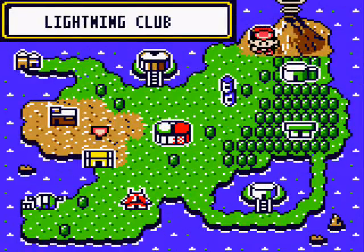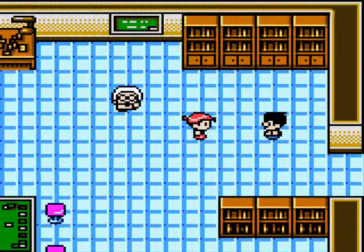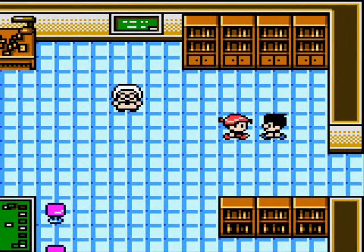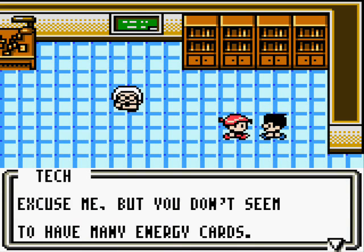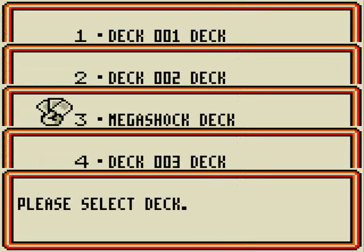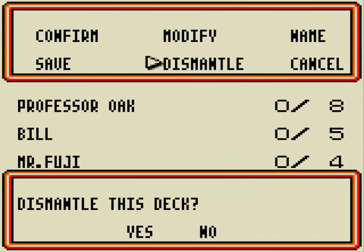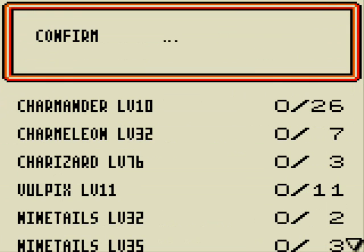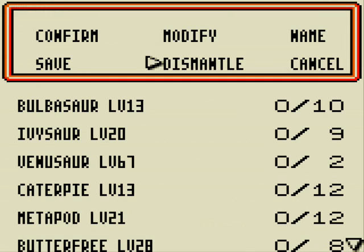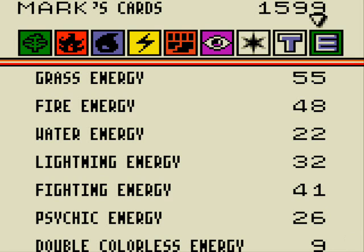Now we're going to take a quick trip back to Mason Laboratory and talk to this tech over here. Since we don't have any energy cards with us, he's going to give us some energy cards — in fact, he's going to give us ten of each. We'll dismantle all three of these decks. When we check our cards, we're fully stocked on energy — that's probably all the energy we'll need for the rest of the game.